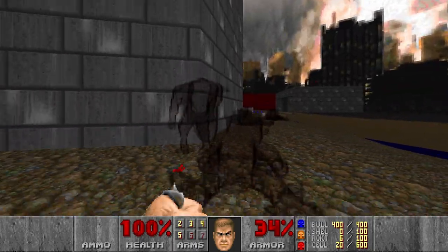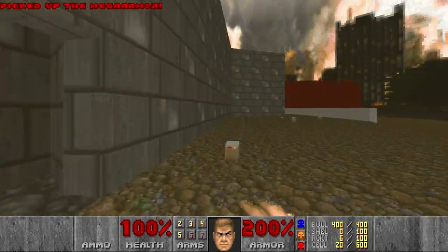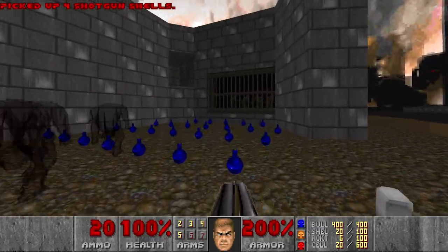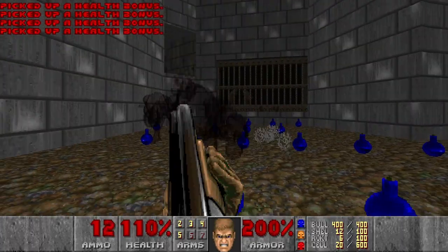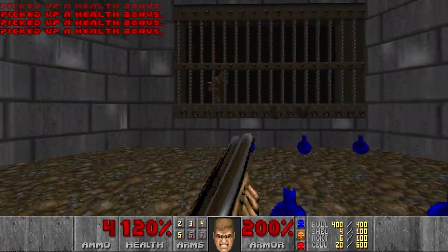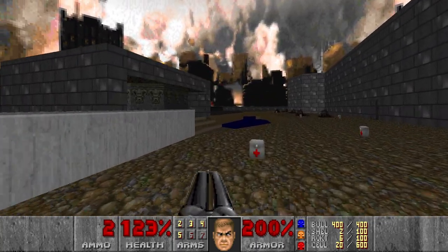There are probably some imps left in this section. Actually, let's go and grab the shells to make it a bit faster. There are imps left and a few more specters. And I think that's it - let's check the stats. It seems we have everything. Now we can exit, and it's over here.